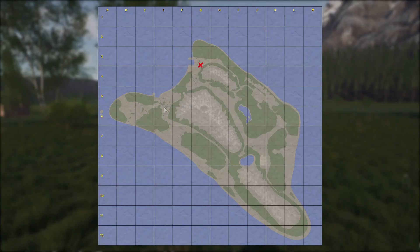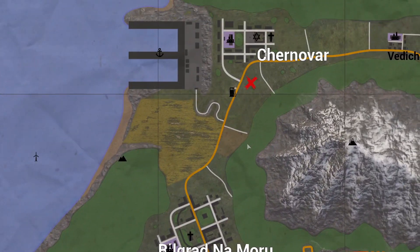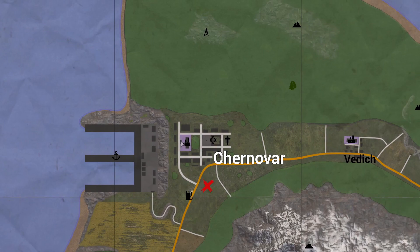Now let me just zoom out here. The red X tells us the player's location — that's pretty self-explanatory. We can pan the map around. And we've also got icons for all the important landmarks such as a windmill, cliffs, service station, port, factory, synagogue, church, and even what type of forest this is.